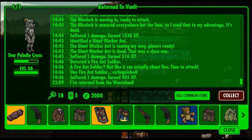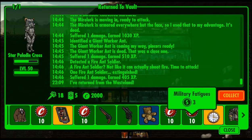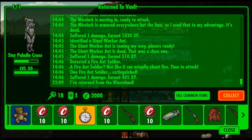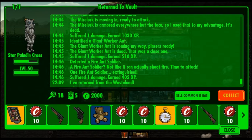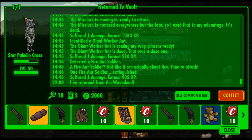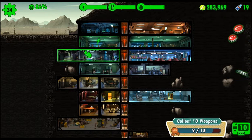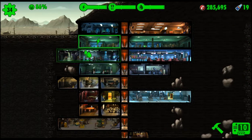I sent Star Paladin Cross out to the wasteland and she came back with some goodies. We're going to collect all of her guns because that will help us with that objective and bring her back in. That gets us nine, and then of course we'll have a raider attack at some point.